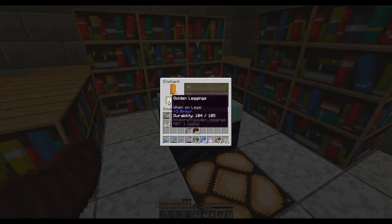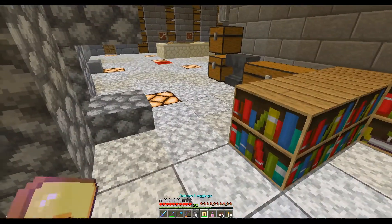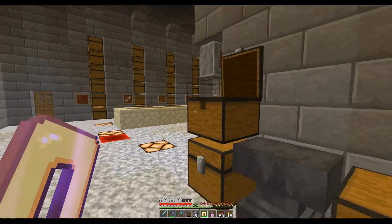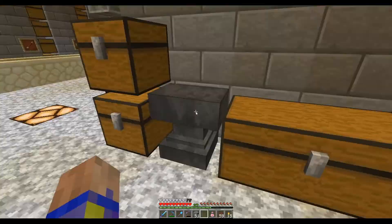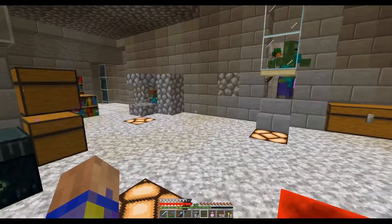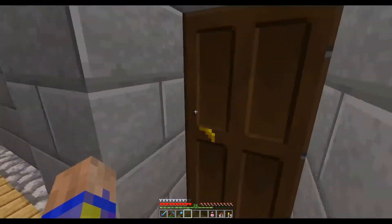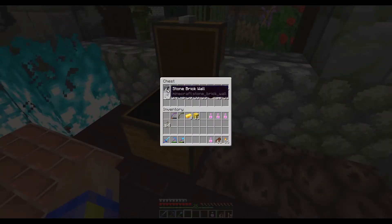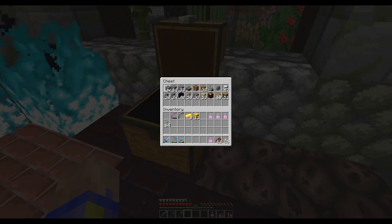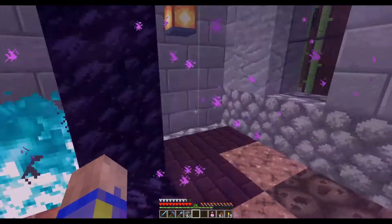I wanted to enchant these leggings. I guess if I was coming over here I didn't need to make new leggings because there's plenty stored here. Actually the fire protection probably would have been better — but that'll do. So that'll keep me safe from being randomly attacked. I need 33 XP. I'll just finish charging that bow and then we will head back into the nether. The nether is not my favorite.